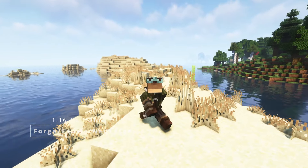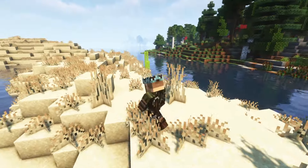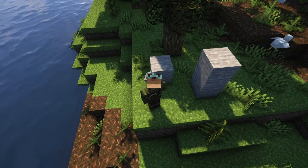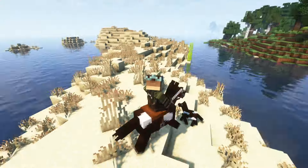Better Third Person is a very popular mod that has a third-person view. This mod allows you to rotate the camera, walk in 8 directions without changing the camera rotation, and place, break, and use items in third person. I really like to combine this mod with some combat mods, because it's much more fun to fight against creatures in third person.